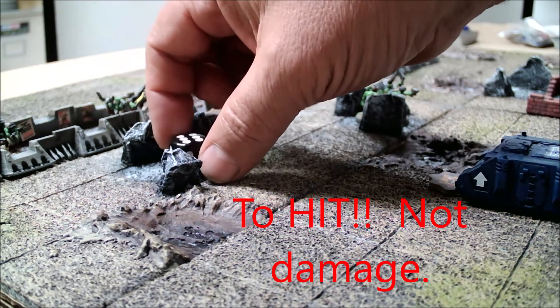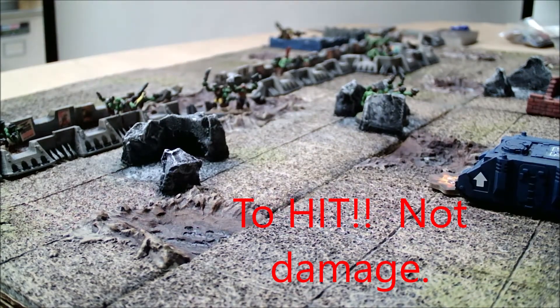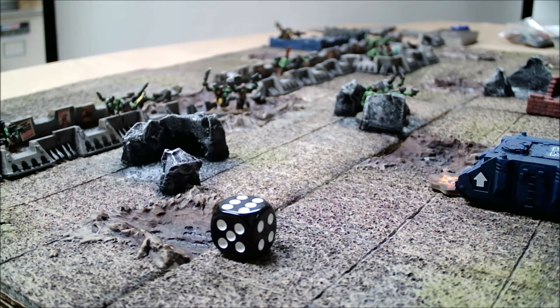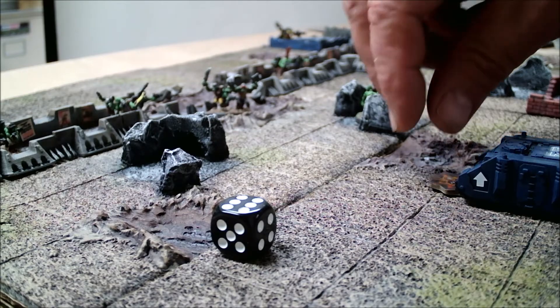The Rhino has an armor of seven. Tank buster bomb against a heavy vehicle is a four. No penalty for firing on the move thanks to the burst into action card, so they need a three to damage. They roll a six — the Rhino uses green damage tokens, and a six will blow it up. The Marines are forced to bail out of their tank, and every one of them suffers a suppression marker, making them very vulnerable to attacks.